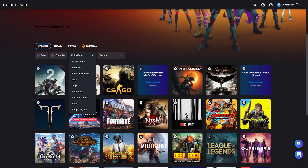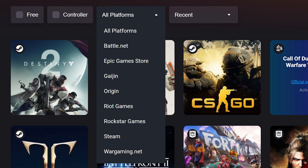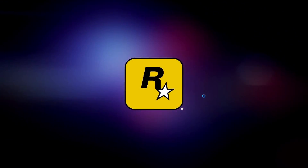With Boosteroid, you do have to own the games to play them. They support many games from third-party distributors including, but not limited to, Steam, Epic Games, Origin, Battle.net, and Rockstar Games. Boosteroid allows you to play your favorite games including the Call of Duty series and Overwatch, plus the GTA series and Red Dead Redemption.